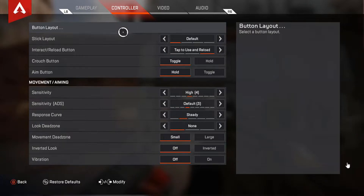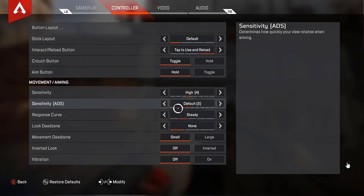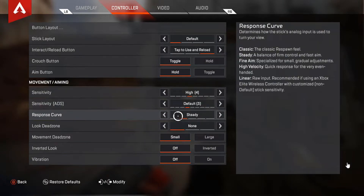Nothing much changed through here. For normal sensitivity — basically the sensitivity used to move around — I'd go with 4. For ADS, which focuses more on the aiming, I would recommend choosing 3. It's pretty slow, but at the same time it's going to give you guys good accuracy to aim at your opponents. The response curve is pretty important too. I would recommend Steady, because as I said before it's pretty balanced — and like it says right there in the name, Steady — so it gives you guys some steady gameplay.